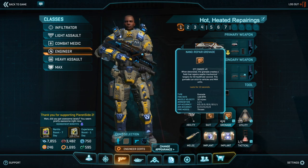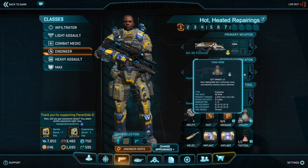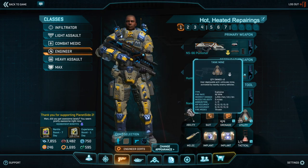The only other downside to it is really its high dependence on your nanite pool, which for non-paying users will be a limiting factor. Moving on, next up is your utility slot, and for me, mines are really the obvious choice.